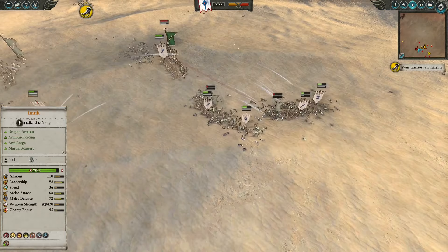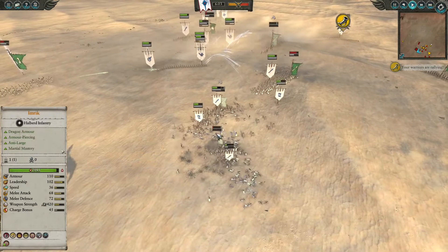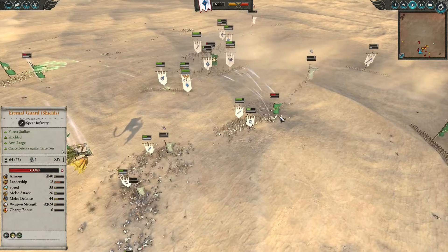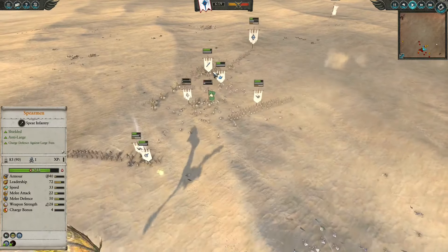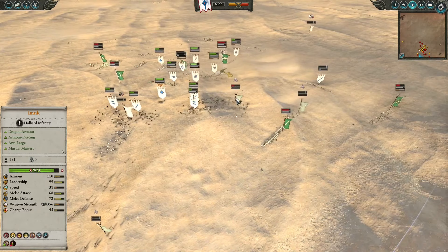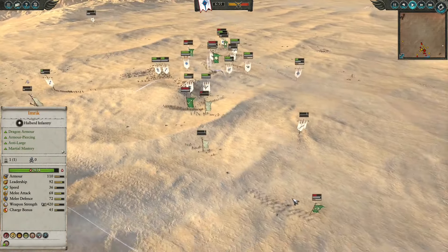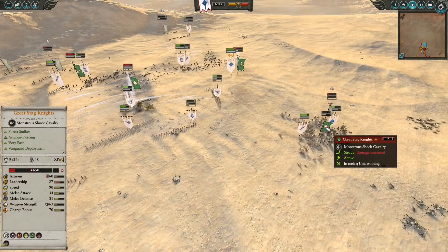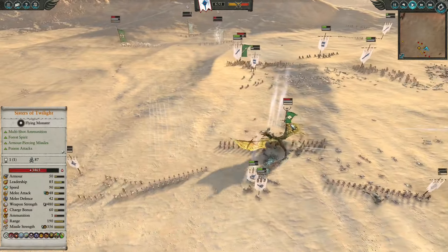Back to the front line, the War Lions — after finishing off a Waywatcher unit — go for a recharge, and these Eternal Guard, already on the brink of breaking, now route, freeing up infantry and War Lions to go into another Eternal Guard unit. At the back, some Great Stag Knights devastate the archers with a single charge, but with a counter-charge from Silver Helms and spearmen coming in, they will not be getting out unscathed. On overview, the Wood Elves are running out of infantry with only one Eternal Guard left to hold back all the Lions and spears, while the Waywatchers are now running out of ammo.